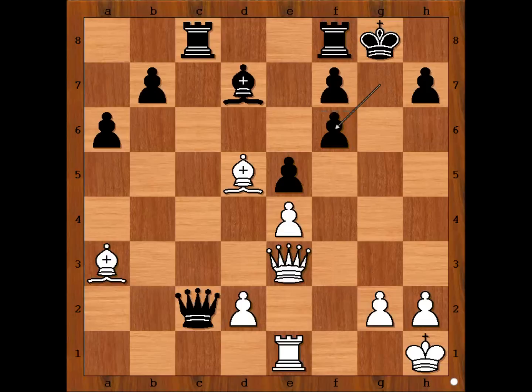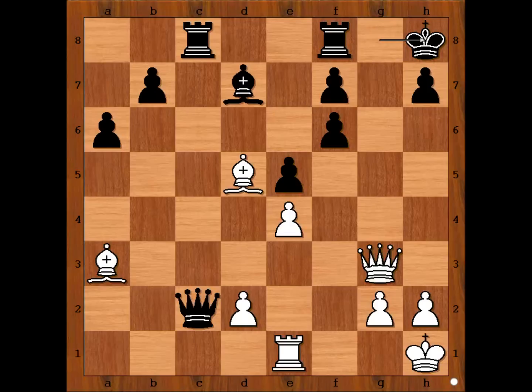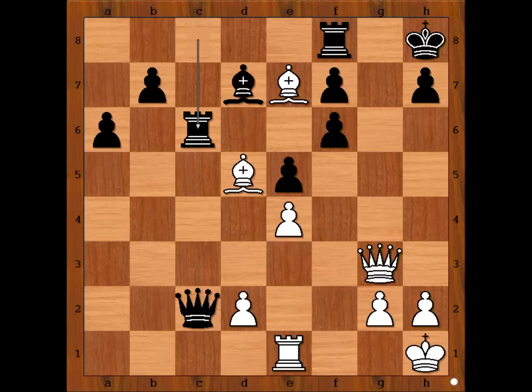Pawn takes Rook. Queen to G3 check. King to H8. White played an obvious move and Black resigned. Gebhardt resigned in view of Bishop takes pawn — checkmate. If, for example, Rook to C6, then Bishop takes on F8 with the threat Queen to G7 checkmate. That is why Black resigned in this position. What a masterpiece!